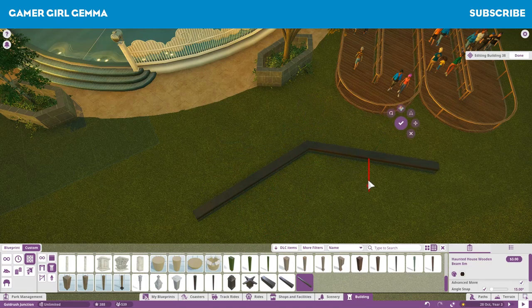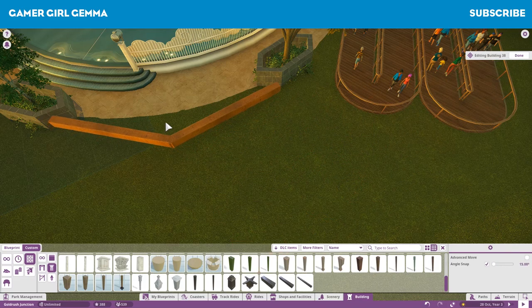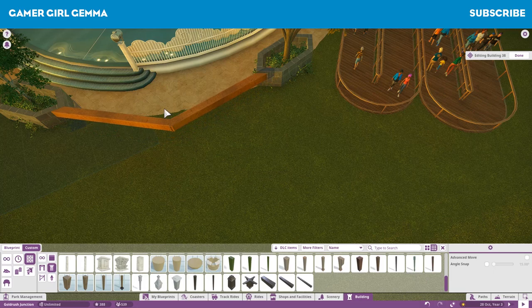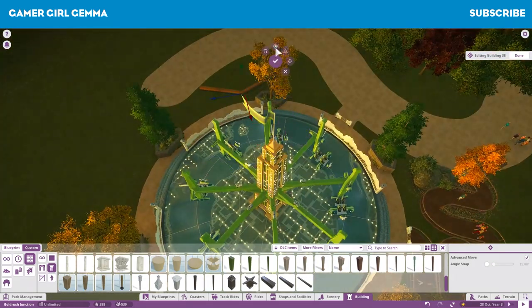What I'm doing here is making sort of an outer rim to the Sky Ace. I just put some little planters in - it was a little bit fiddly to start with, but I got the hang of it after I'd finished the fifth one. I think there were five on there.